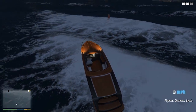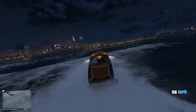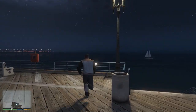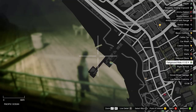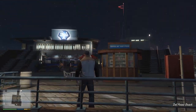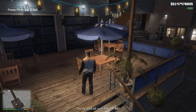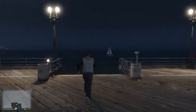Pretty much whatever you catch, you can go sell it. The sell location is at the beach — it's called Pearl Seafood Restaurant, at the end of the pier, across from where the rides are. Go up the stairs and you'll get a prompt: press F5 to sell fish. I sold all my fish for 80 bucks — that's two fish. Unfortunately the alien egg and the bike didn't give me any profits.